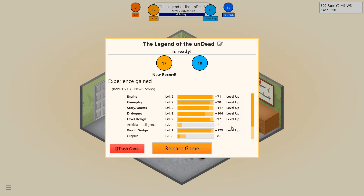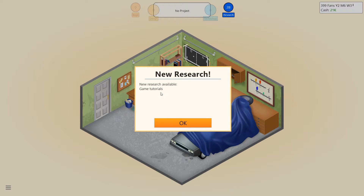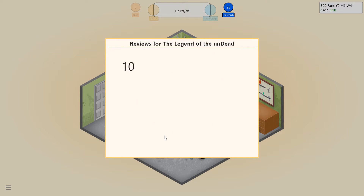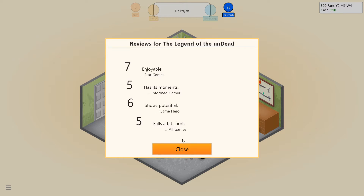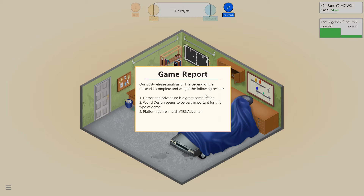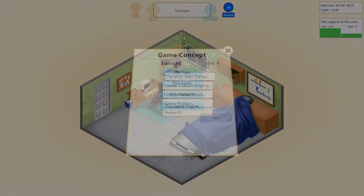We can now research game tutorials. Should be able to generate a game report for that just before the reviews come in. Ten across the board? There's a seven from Star Games — Informed Gamer does not like our game. Shows potential from Game Hero. Maybe we need to stick to the G64 for now. Falls a bit short. I thought for sure that was gonna be a winner. We put a lot of money into The Legend of the Undead. 8.8k in its first week. The post-analysis: Horror Adventure is a great combination. World design seems to be very important. Platform genre match — TES adventure is bad. Good to know. Let's develop a new game.